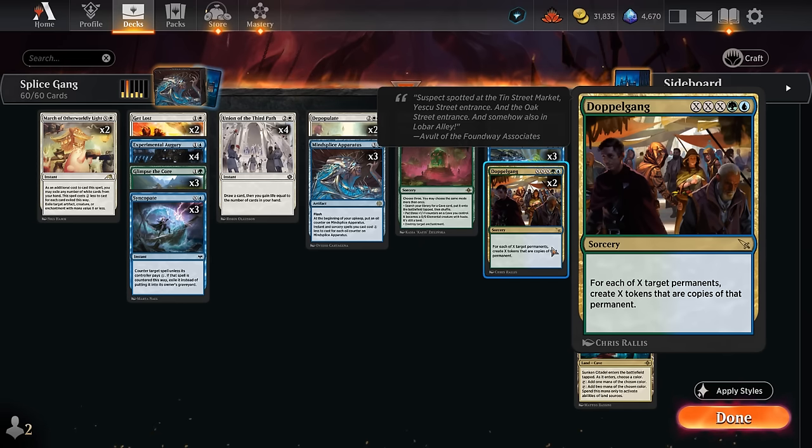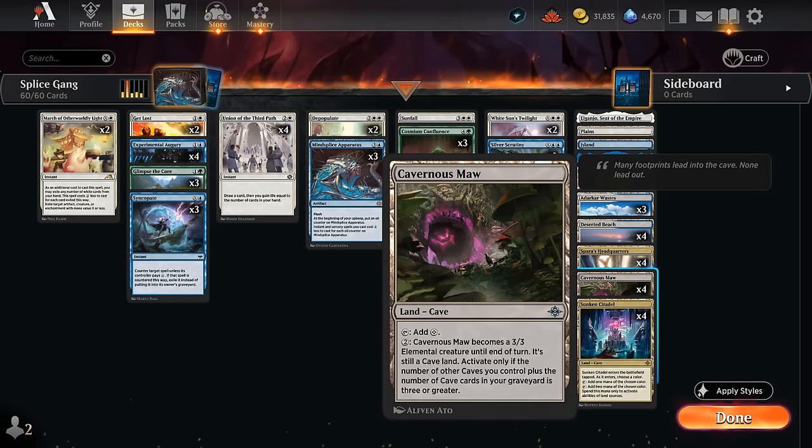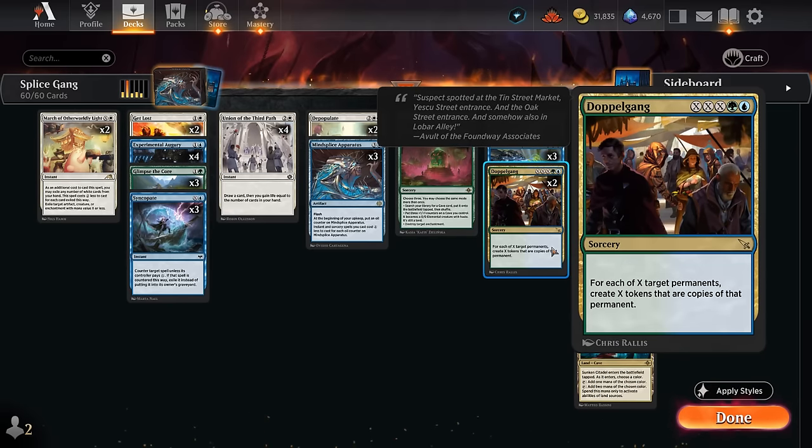The goal in this deck, if the opponent doesn't have any juicy targets, is to copy our Cavernous Maw — a land cave that can turn into a 3/3 creature if we have enough caves to activate it. If we can make lots of creature lands, we can usually close out the game on the following turn. With Cavernous Maw entering untapped from the Doppelgang, we can potentially cast another big spell in the very same turn.